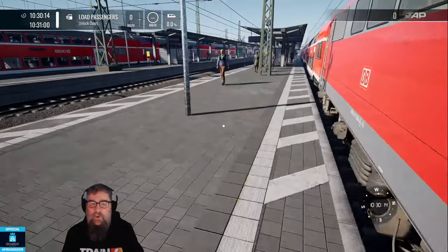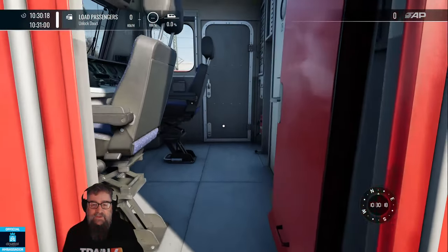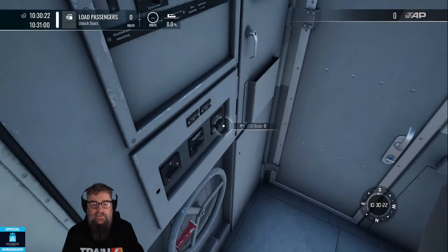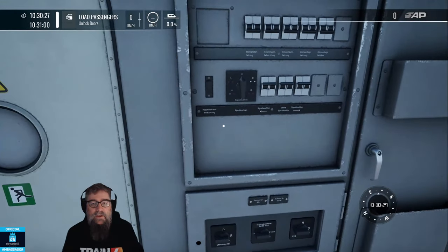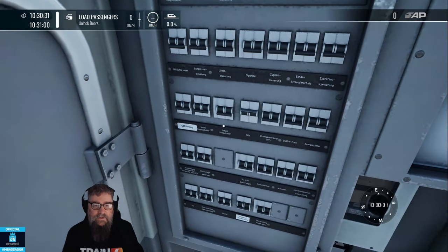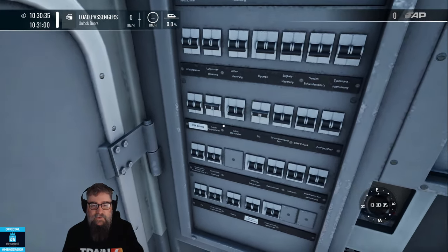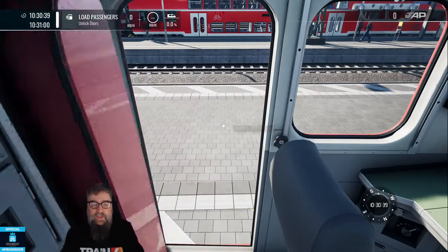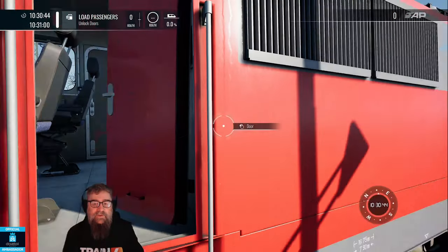It never seems to matter which way you come into this, it always seems to be the other cab - just luck I guess. There are a couple of things in here. There's the PZB mode switch down here with O or M depending on what you're carrying. And over on this side there is Sifa and INDUSI, which is PZB. It's the left hand of the two INDUSI switches - you don't need to turn on the other one. The two cabs are more or less identical and they operate the same way.